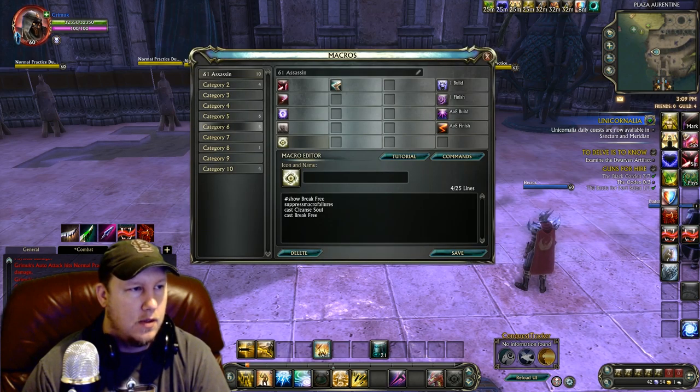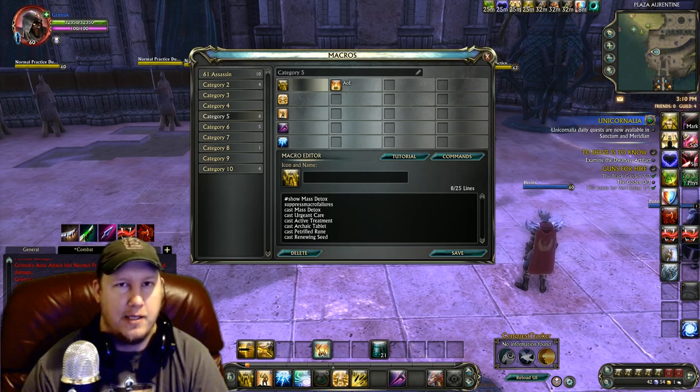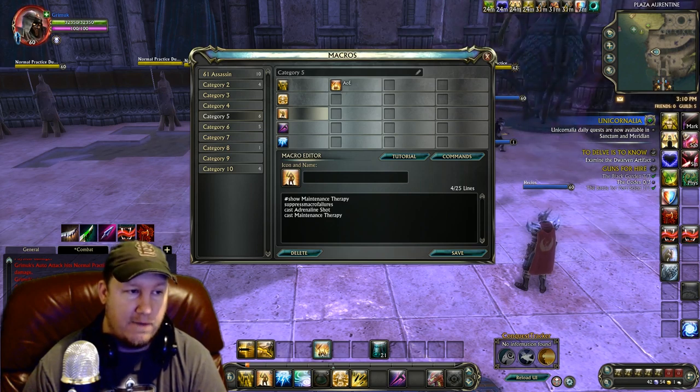Our main builder macro: all macros will be in the description below. Make sure you take out the last three casts at the bottom of the macro because those are my planar abilities — if you don't have them, don't put them in your macro. Basically this macro should be Mass Detox, Urgent Care, and Active Treatment. I put Mass Detox into my spam macro because it's up every 10 seconds, it's an AOE cleanse, and you want to use it every time it's off cooldown anyway. Urgent Care is a slightly bigger heal on a cooldown, so pop it every time it's available. Active Treatment follows after.